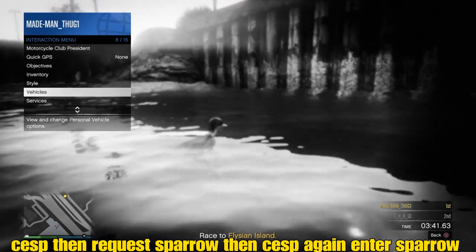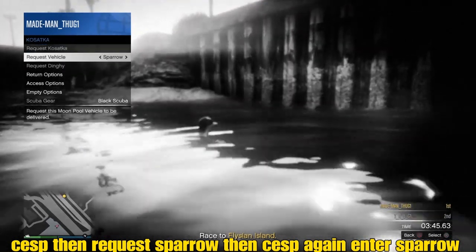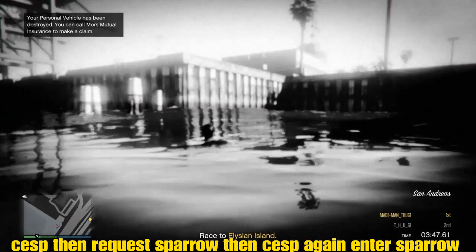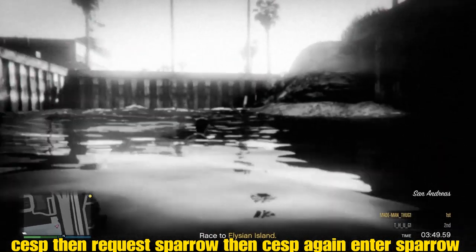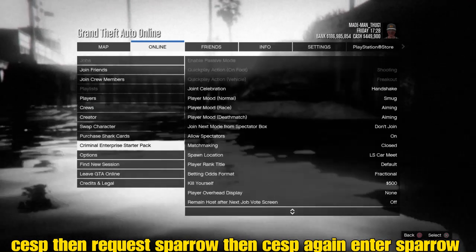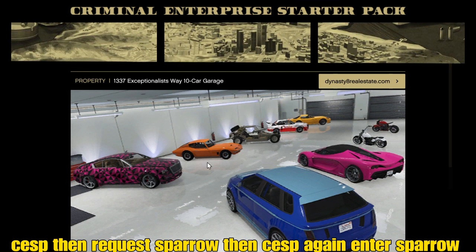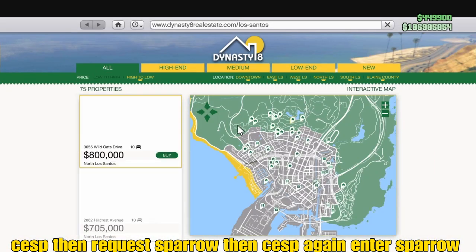Our next goal is to request that sparrow. After we request the sparrow, the screen will get all glitchy. So what we're gonna do is open up the Criminal Enterprise Starter Pack again and do the exact same thing — push X here, X here, X here — then back out of this menu.